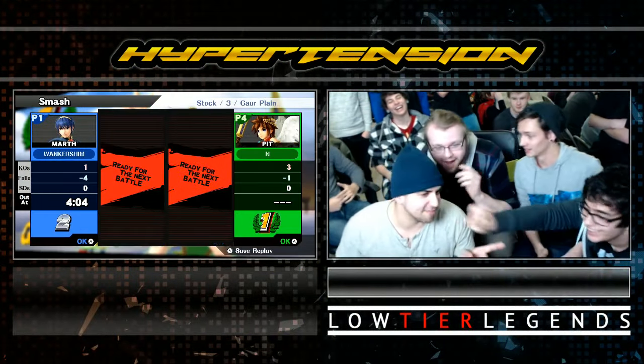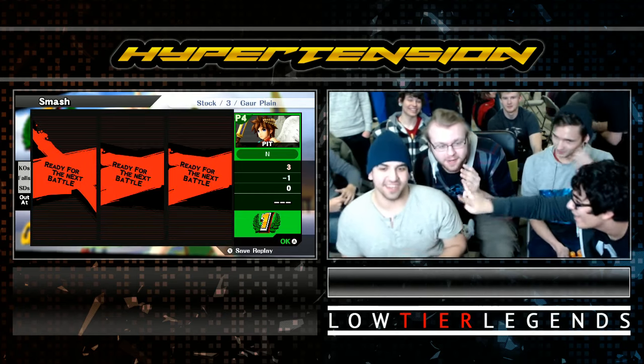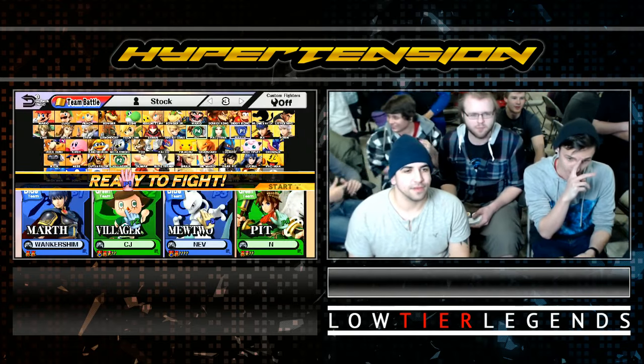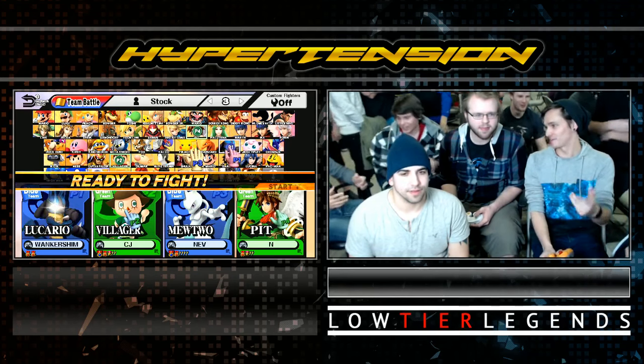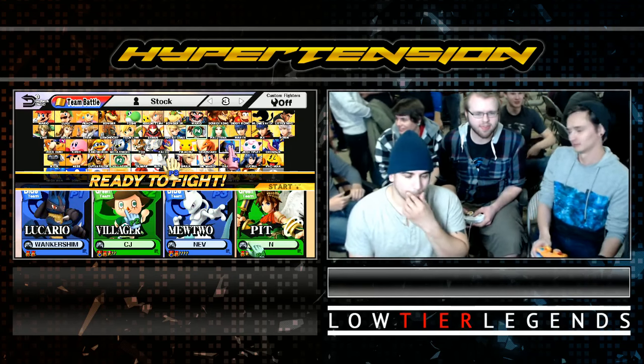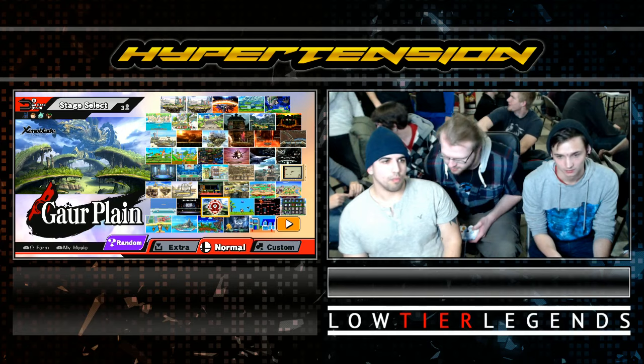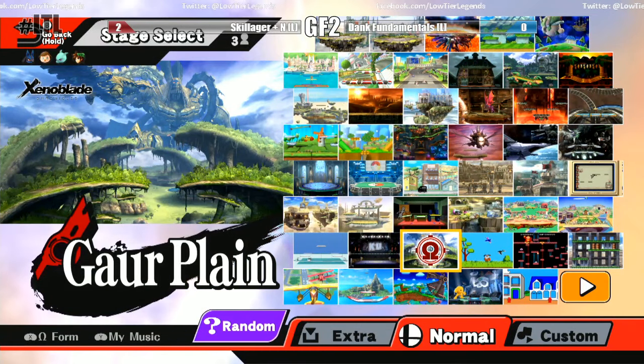Pit holding it down for Lady Palutena. Skillager's trying to get the download. I think he's saying just go Cloud — and actually a character switch! We were joking. Oh, he's going back to Lucario — I thought he was actually going to go Cloud. Actually that wouldn't be bad here in this doubles situation. Cody has expressed thoroughly he's not the biggest fan of fighting Cloud with Villager. The only character I feel comfortable going Cloud against is Cloud.